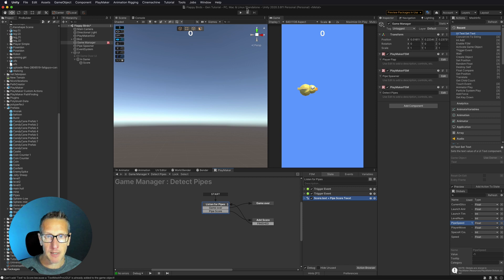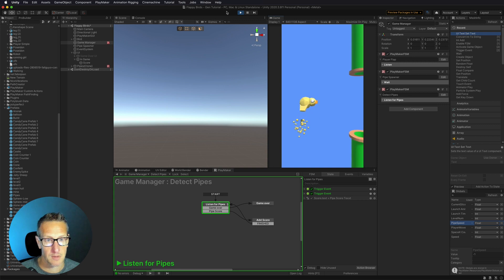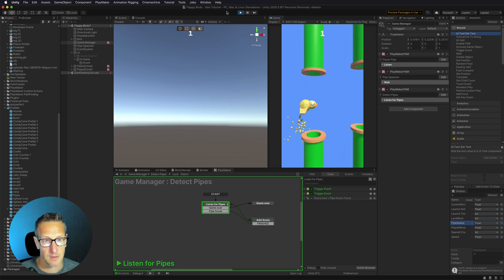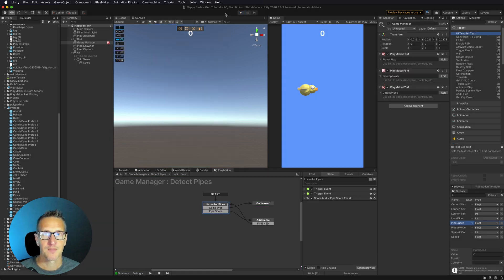Now that we have that set up, if I play the game you'll see it gets updated. Every time we score, it changes that number to the new int value. We got one, we got two, and then game over. You can see that my pipes went away and also my bird went away. I'm absolutely terrible at Flappy Bird, but this gives you an idea of what you can do. I hope you enjoyed that tutorial - don't forget to hit like, subscribe, and that little bell icon so you know when the next tutorial is available. Until next time.